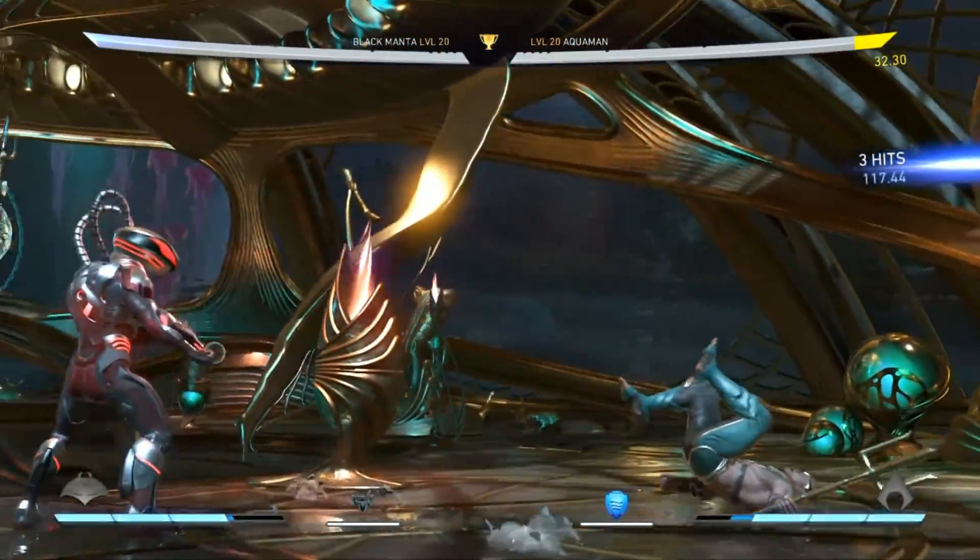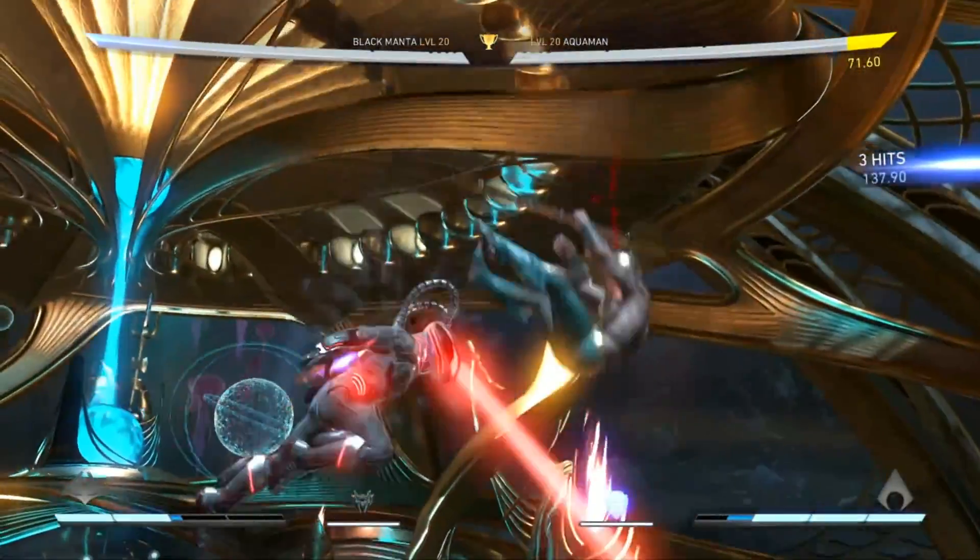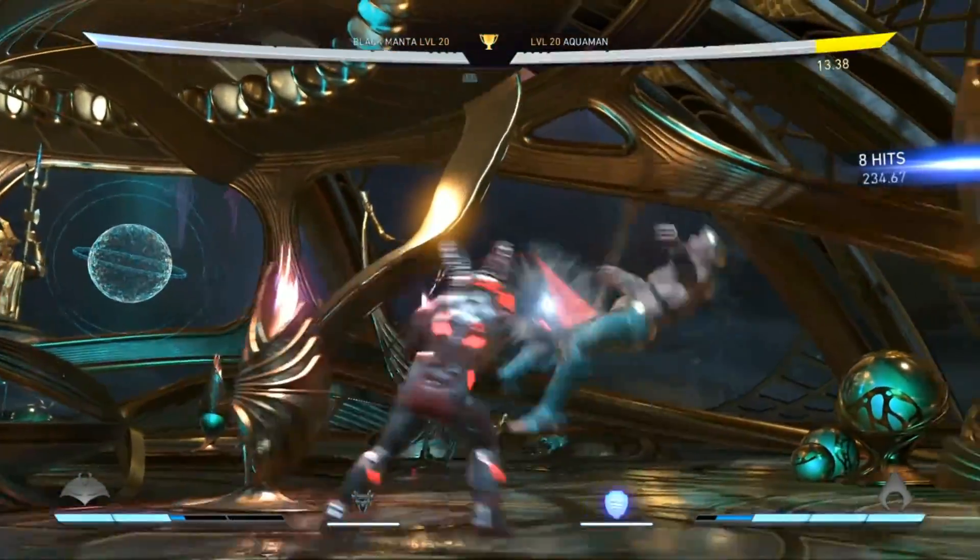Finally, 4-2-1-3 is an advancing mid that ends in overhead, once again safe on block, and the forward 2-1 can be hit confirmed into special.